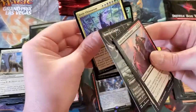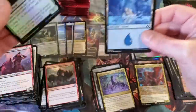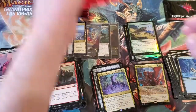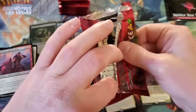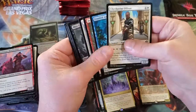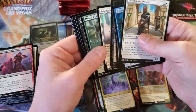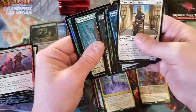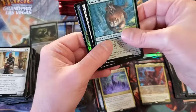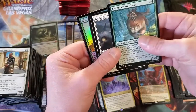Boneyard Lurker. Eerie Ultimatum for another rare — that's our second Eerie Ultimatum. Greater Sandworm — foil. We're on our last side here. This has been actually a pretty awesome box, not gonna lie. We are starting to hit the foils. Kind of crazy that we've only hit two Mythics so far.